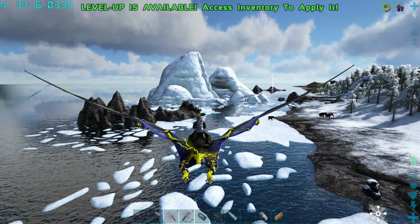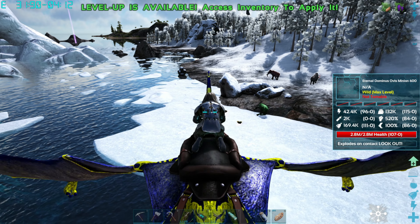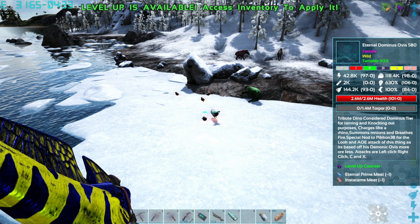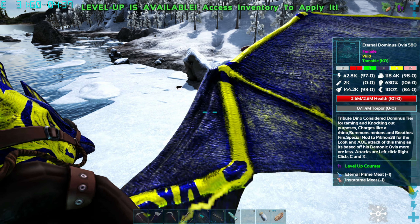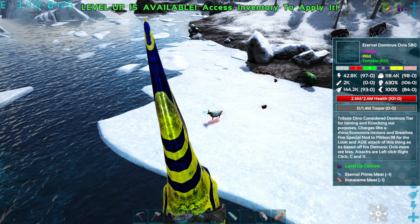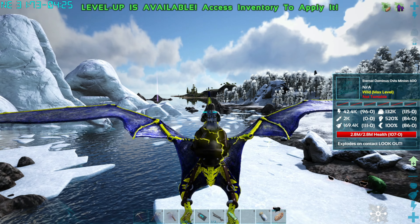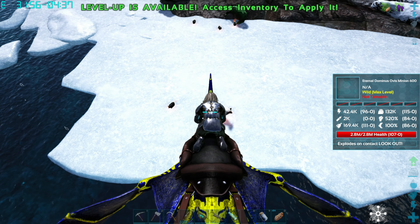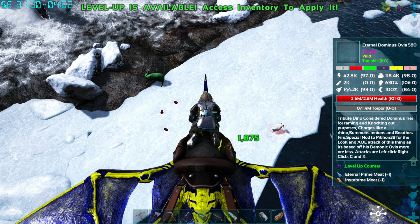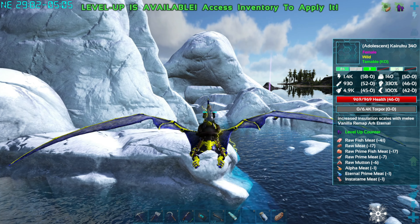Where's the other penguins? You can't tell me there's only three on the map? I need one of these - Eternal Dominus Ovis minion. No, I don't want the minion, I want the other one. Summons minions - attacks - charges like a Rhino. But can I knock it out with my Pteranodon? I really don't think I can. Probably alpha darts or something. Prime darts maybe. And I see a bunch of penguins.